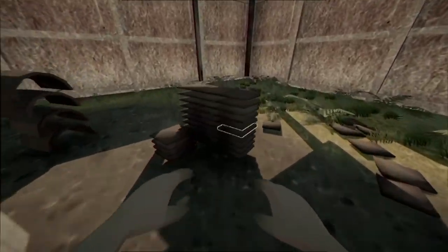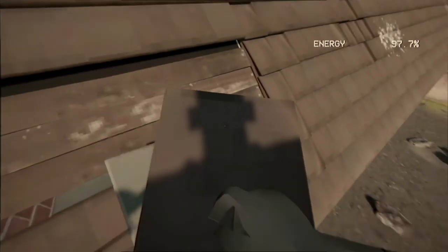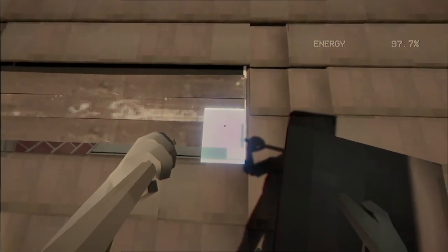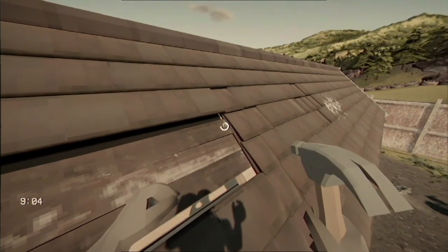I was having a problem last time with these boards for some reason. I'm not sure really what's causing it, but let's try and get these tiles back up here. Let's see if we can't get these to work this time. They're still not wanting to place. I don't know what's causing this issue. I don't know if it's the tiles — I don't think it's the tiles. It might be the boards. Maybe there's a different board I need.